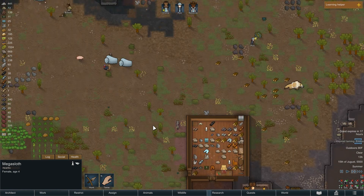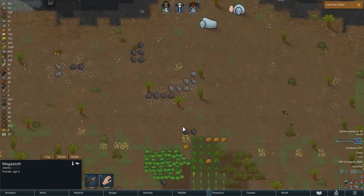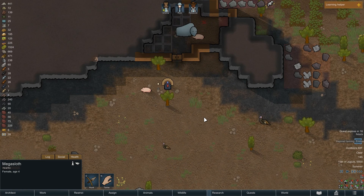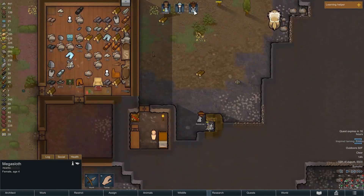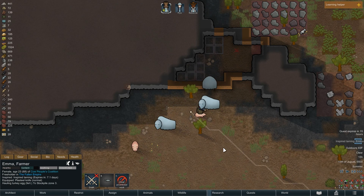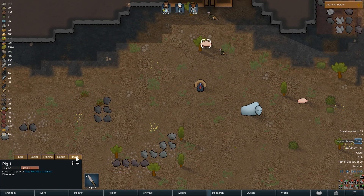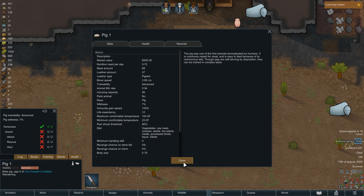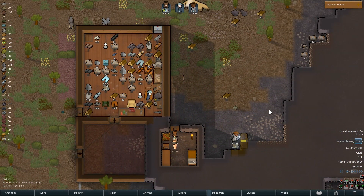My hope is that eventually in the base game they'll have a better storage option. Oh, we had another turkey egg! Emma, would you come over here please and prioritize hauling that turkey egg? I just don't want to risk the pigs eating it — I think the pigs will eat eggs. It would really suck if one of your tamed animals just decided to eat all your eggs, so we're making sure they're not doing that.